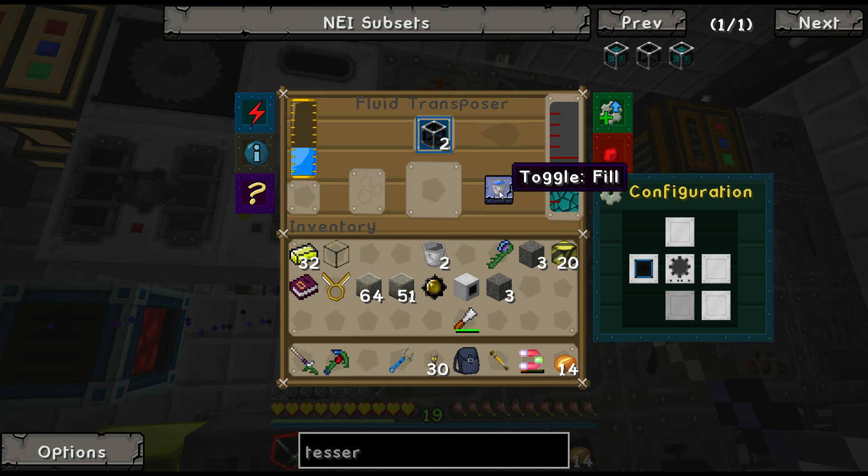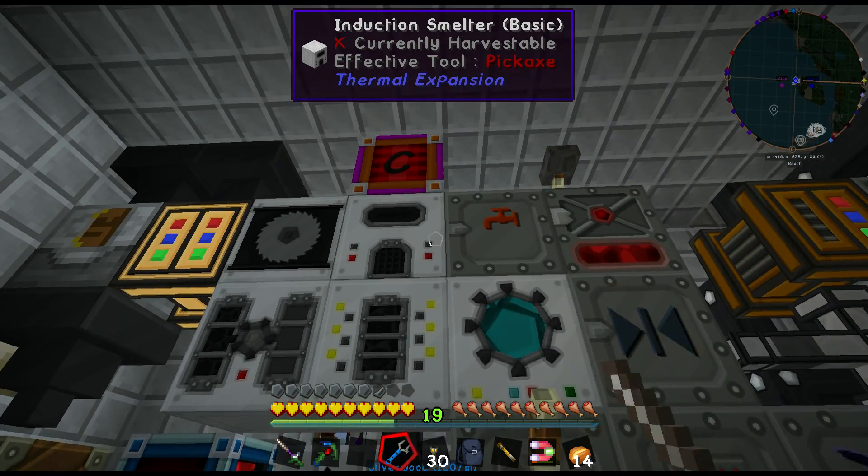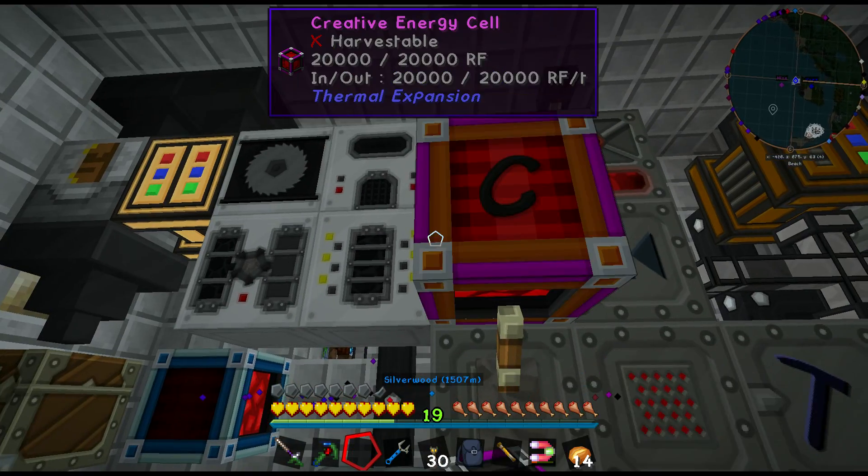Why aren't you working? Empty mode — okay. We're going to need to give this thing a little boost of power.